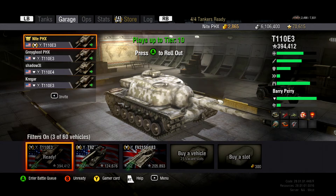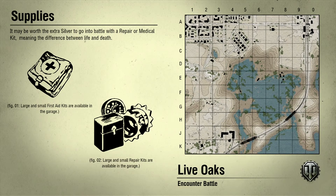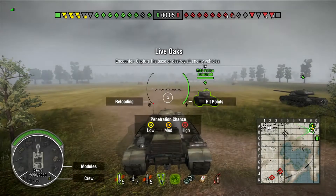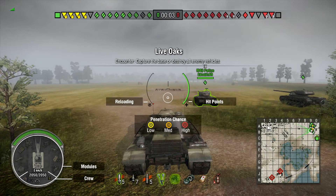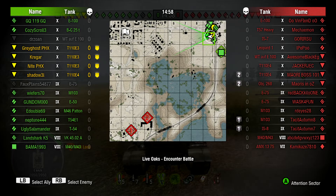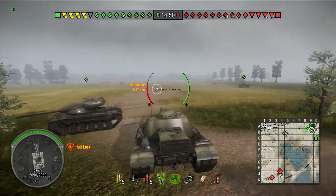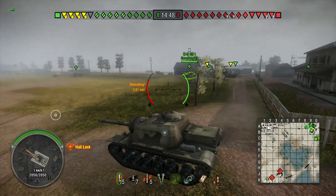Hello everybody and welcome back to World of Tanks Xbox 360 Edition. I am Knight in Phoenix. Today I am taking out the T-110E3, which is the American Tier X tank destroyer. I am in a platoon with my brother Grey Ghost in his 110E3, Kreger in his E3, and Shadow in his E4. The map is Live Oaks.